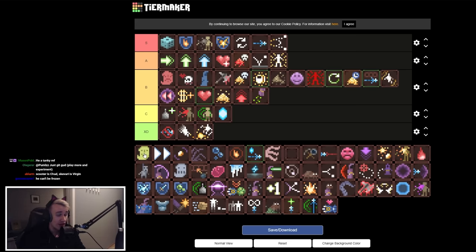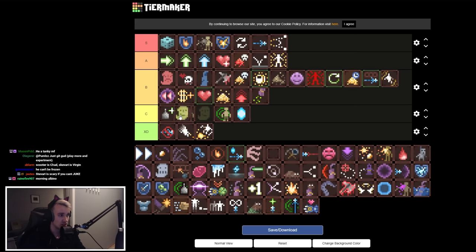Hungry Ghost is a beta branch perk — I've had them and never seen them do anything. Maybe they're bugged or just very underwhelming. They're supposed to float around you and passively eat enemy projectiles, but I've never seen them do that. C tier.